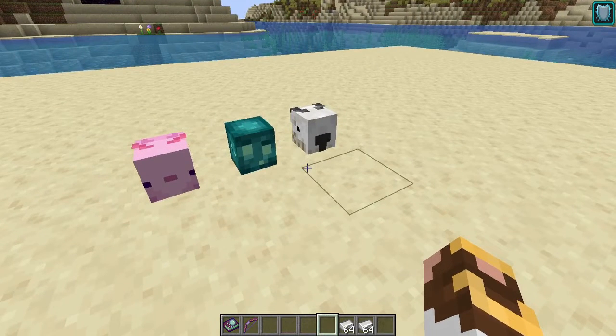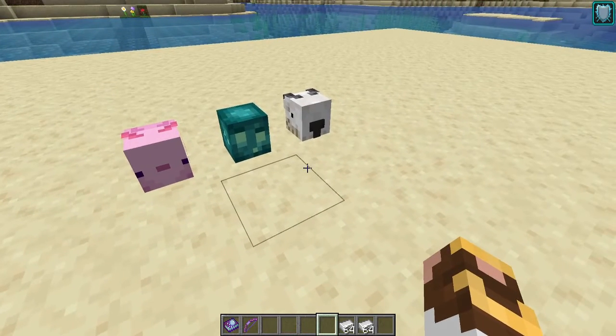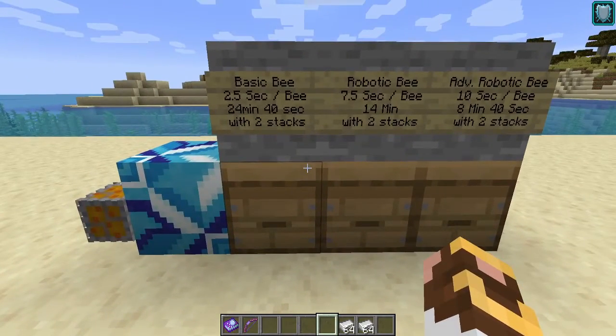1.17 brought us some new mobs. We've got some new heads — that's right, we now have the axolotl, the glow squid, and of course the goat. We just can't live without the goat. Extra Heads has these new mob heads already added into the system.